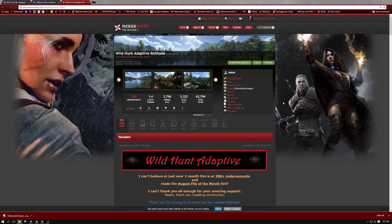I'm back at it again, trying to bring an updated install video for an adaptive type reshade for The Witcher 3. Some of you guys may be familiar with my first adaptive reshade, Wild Hunt Adaptive. An adaptive reshade is a reshade that can detect your location in-game, such as White Orchard, Skellige, Velen, Toussaint, etc., and load a reshade preset based on that location that has been adjusted for that location.